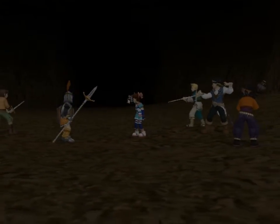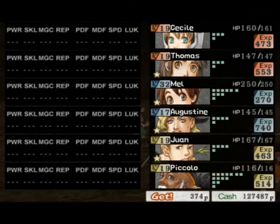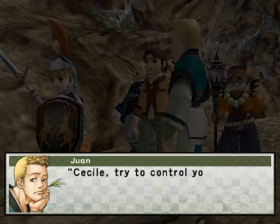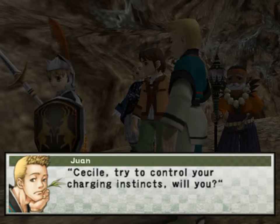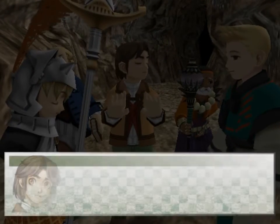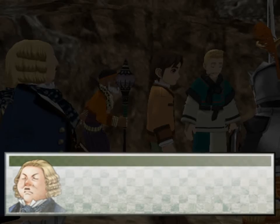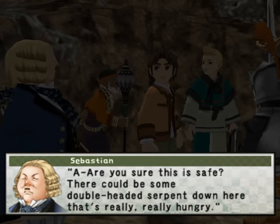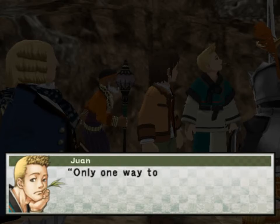Oh great, you guys again. Let's just keep autoing. I'm not sure Mel is going to get a chance to attack. One point of damage. Much prefer that. There we go. Hey! What's that sound? Cecile, try to control your charging instincts, will you? All right. I'm sorry I was wrong before. Anyway, let's go in. Are you sure this is safe? There could be some double-headed serpent down there that's really, really hungry. No, that's up on the mountain path, Sebastian. Only one way to find out.